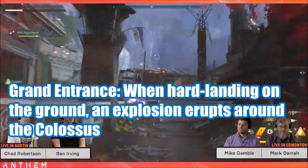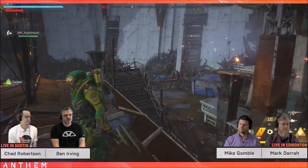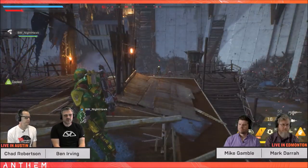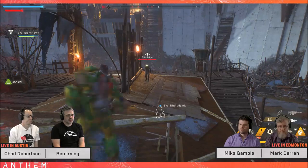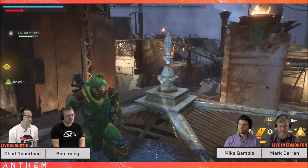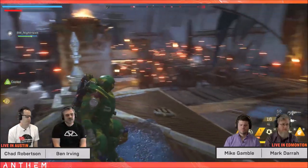Grand Entrance: when hard landing on the ground, an explosion erupts around the Colossus. By hard landing I would assume it's when you're crashing down or when you're overheating and you land. That way, if enemies are there while your animation is locked, they won't be able to hit you and it will stagger or damage them enough to give you that window you need to react to the situation. A really cool component.